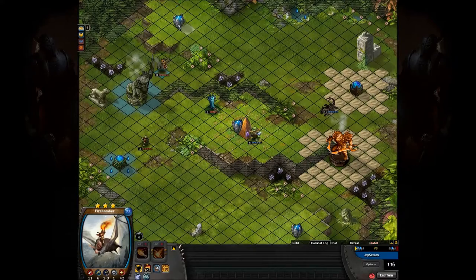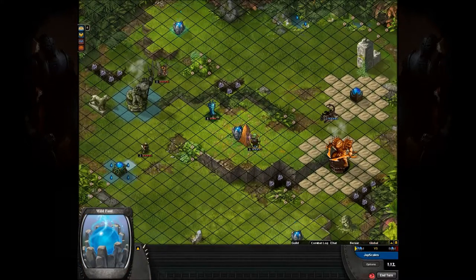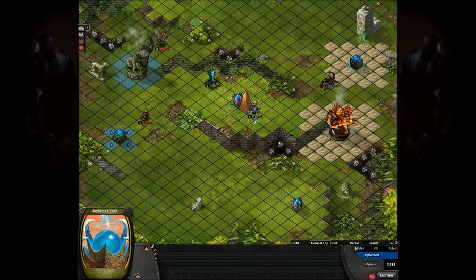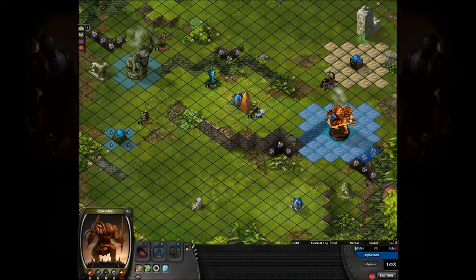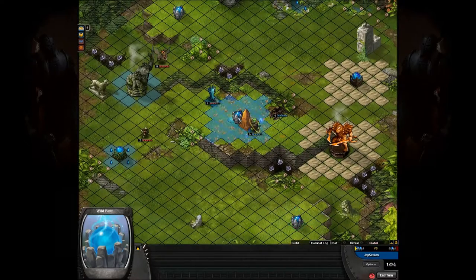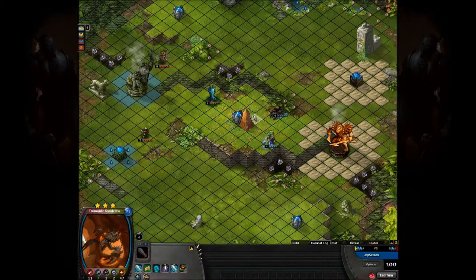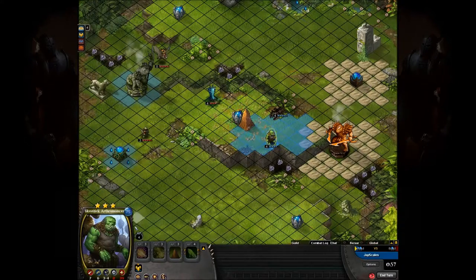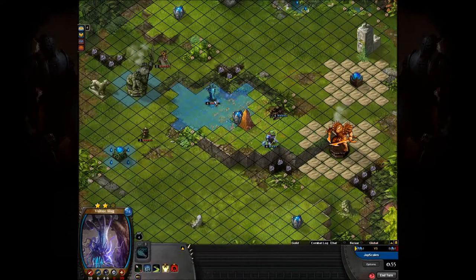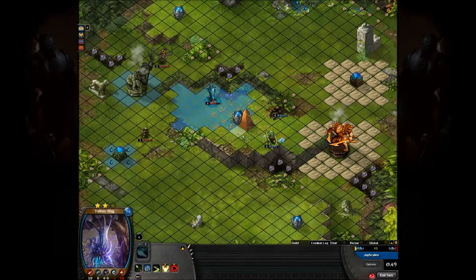He did drop his Firebomber to take that side font, so he'll be up two fonts to one, because Jscales still has ignored this font. He is bringing in the Sandclaw to kind of help with things, and he's deciding just to pull back the Arthromancer, which means he's just going to smack that hive once and kill it.